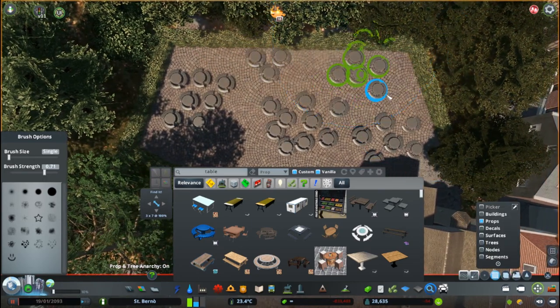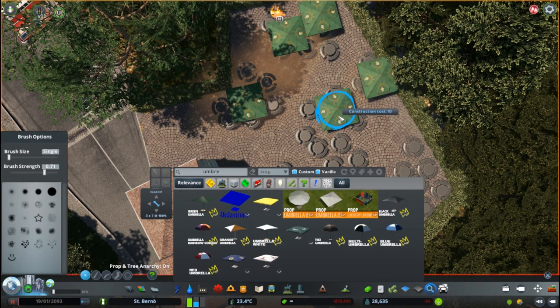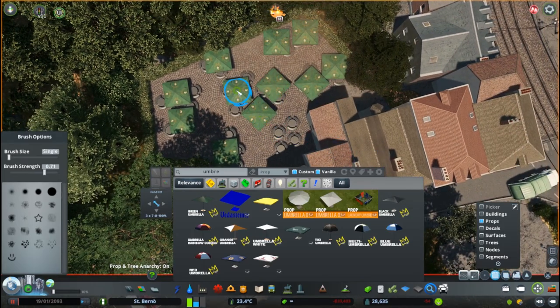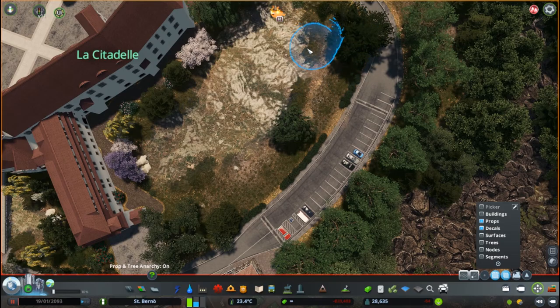Finally moving up to the castle. Right here I decided to add a beer garden, as I thought it would be a good idea and a good location. Like, the tourists would come, walk around the castle, get very thirsty and tired, and then come to the beer garden, have a cold beer and enjoy a few hours of calmness.